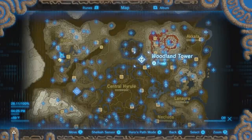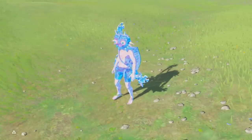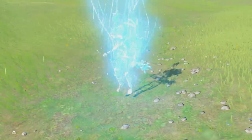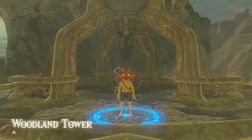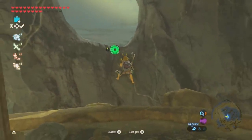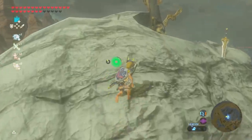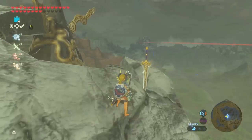If you want a nice easy weapon that's strong in the early game, head on over to the Woodland Tower. Once you arrive there, jump out the eye of the skull and climb up to the top. There you'll find a nice two-handed Royal Claymore.